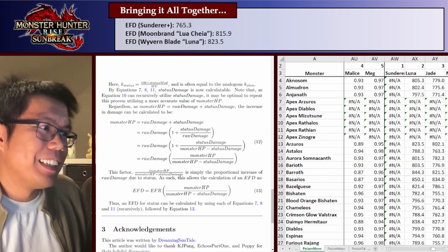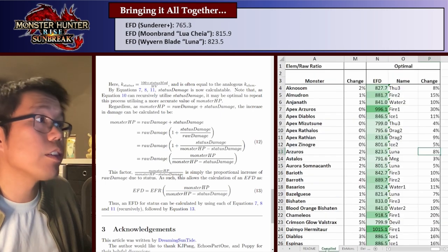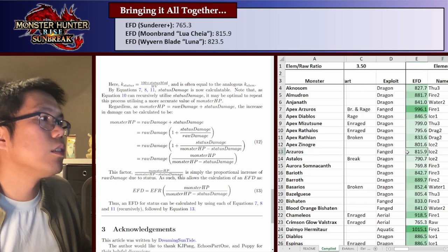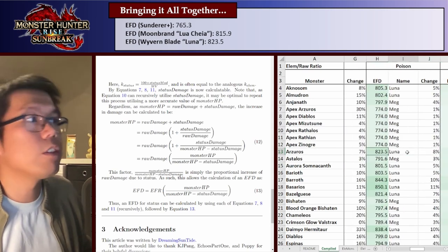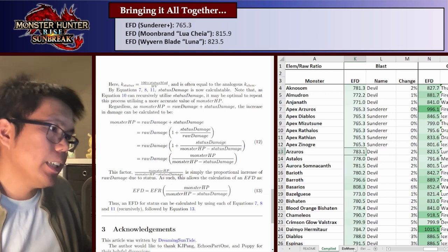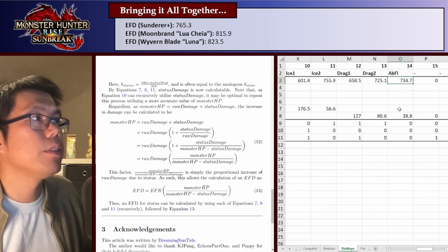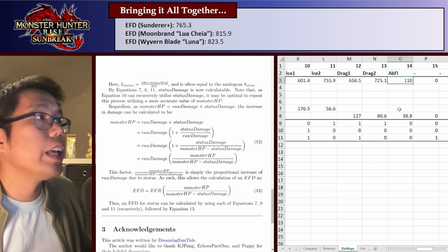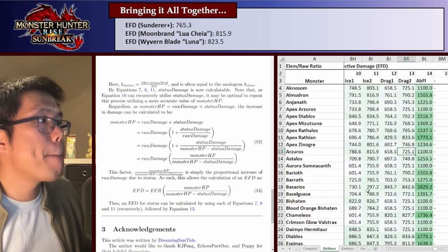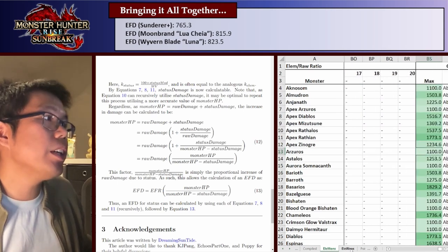This spreadsheet is relatively powerful — we can change things relatively easily. It all comes together in the compiled sheet, where we have the EFD numbers: for element 823.9, for poison 823.5. Raw is just the baseline. So the best one is poison, and there's a blast comparison as well. If you want to change your build details you can do so here — for example, if I put in a longsword with 1100 raw and 500 dragon element, that changes the element EFDs effectively. The best longsword would then be that hypothetical weapon with 1100 raw, doing 44% more damage than the baseline because I gave it really huge numbers.